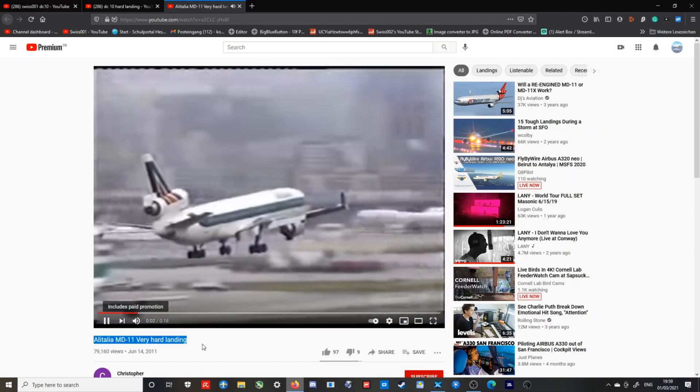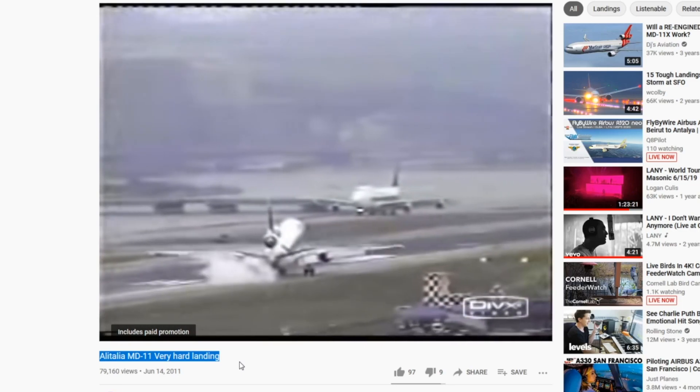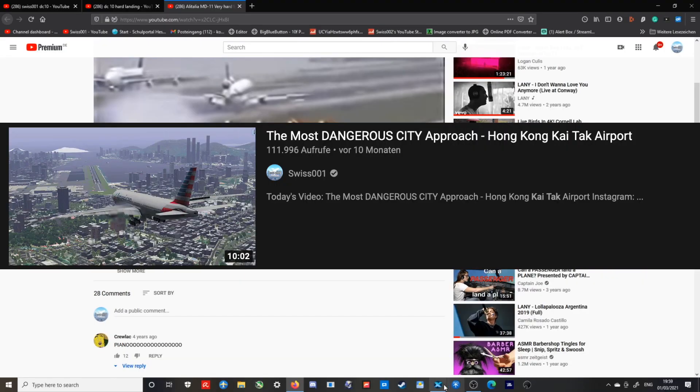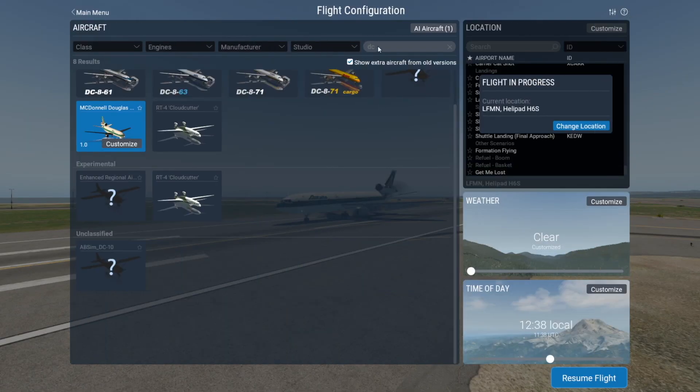Alitalia MD-11 very hard landing — let's check it out. Oh, I think that's actually at Kai Tak airport. Yeah, that is crosswind in Kai Tak. I don't even want to imagine how hard this plane is to land at Kai Tak.